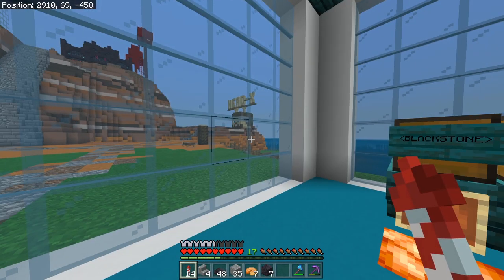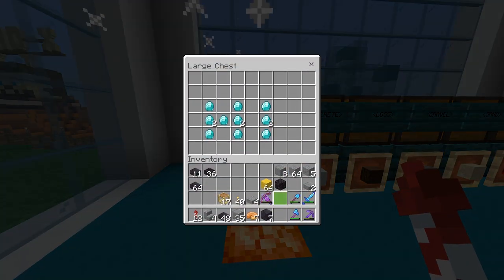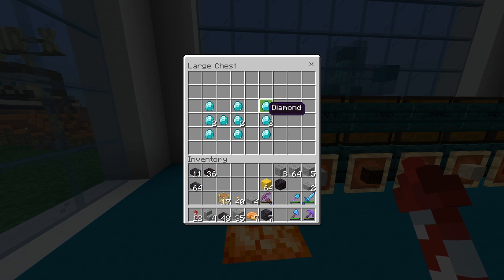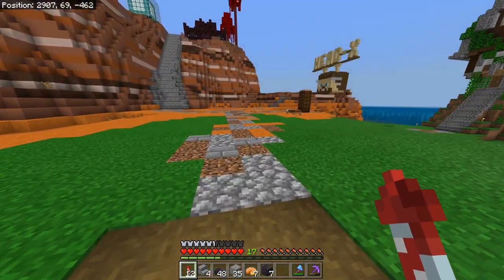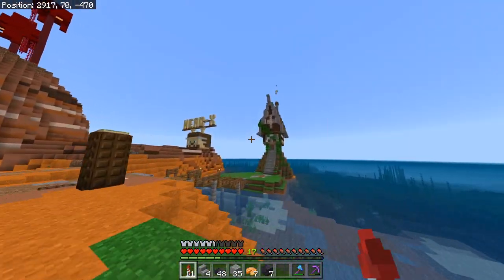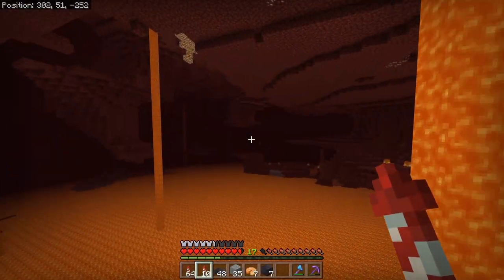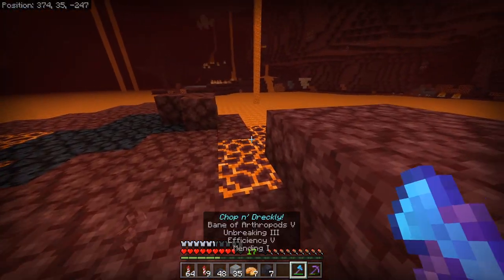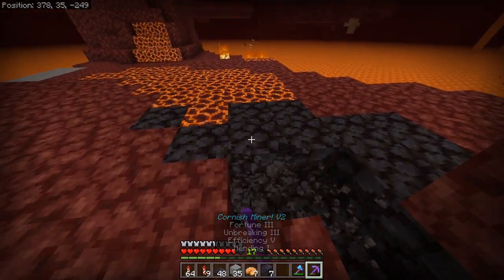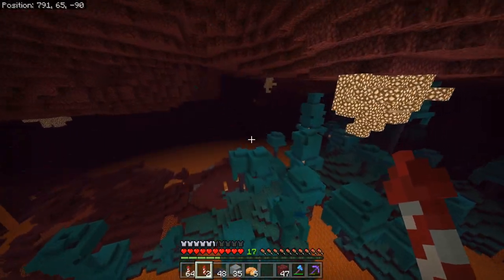I'll just come back to the shopping district - somebody else actually sells blackstone unfortunately. We don't have any blackstone left. Two stacks for a diamond - that's so cheap as well. So I'm on the hunt for the basalt delta again because I've run out of blackstone. Well, there's some there - we shall take this stuff. I've got to be careful - look at my elytra, it's almost broken again.